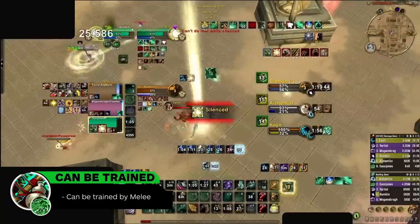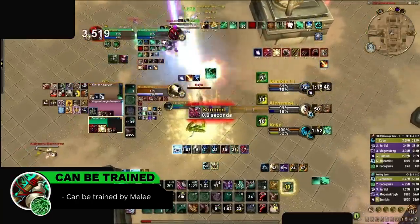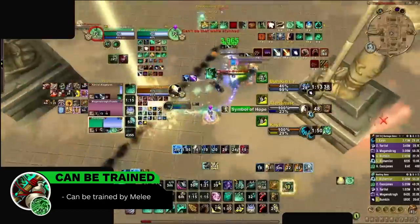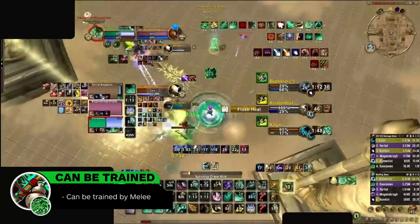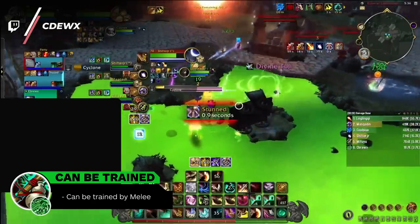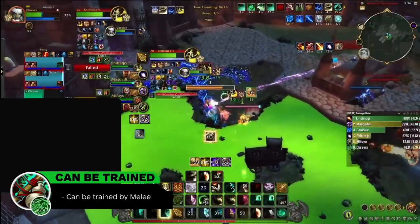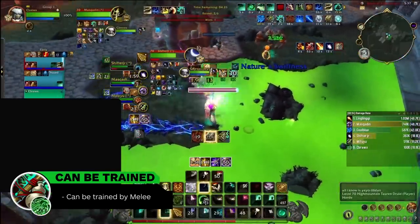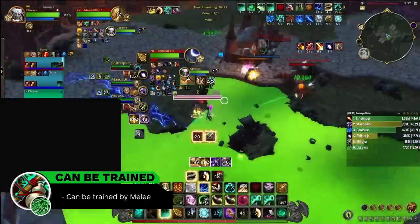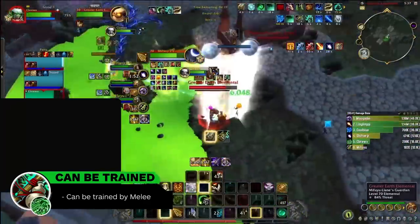The same is true for Mistweaver Monk, which applies to both standard and fist-weaving builds. Both can pump out an insane amount of healing but take loads of damage during stuns, even when teleporting is an option. In order to actually train down a Mistweaver Monk, you need to play around their mobility because if they get caught multiple times, they can take loads of damage. Fist-weavers in particular can be good targets for melee, assuming you can avoid their attacks with tools like Evasion, Die by the Sword, or Blur — if they can't hit you, they don't do much healing.